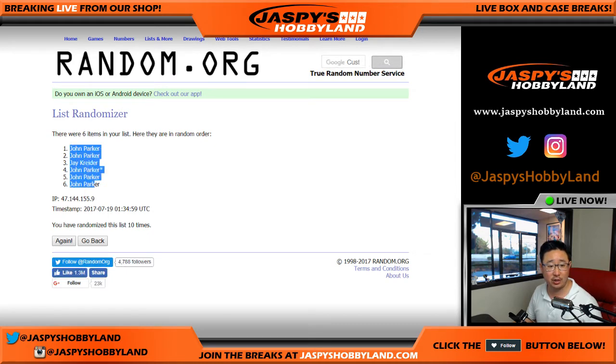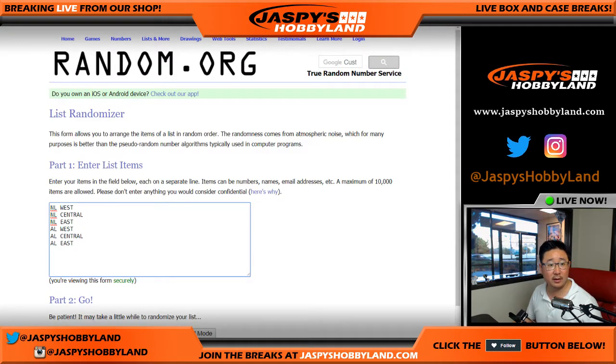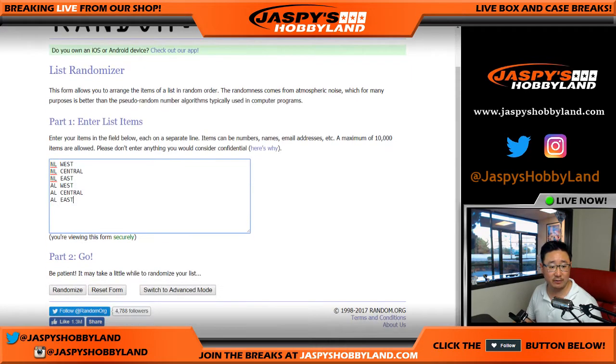John, John, Jay, John, John, John. Cruz gets that stack. And then ten times for the divisions.